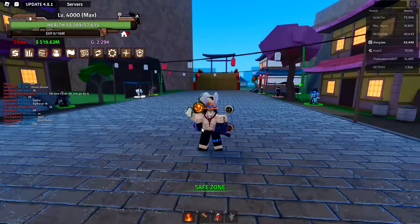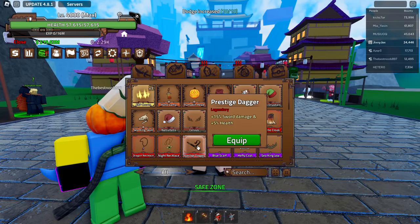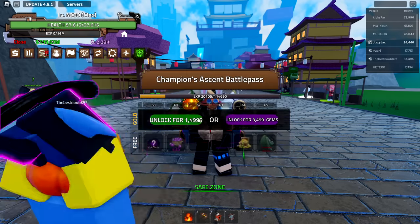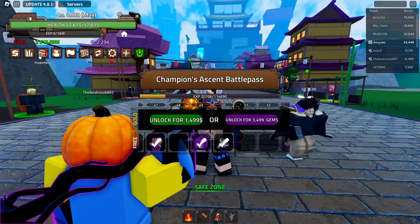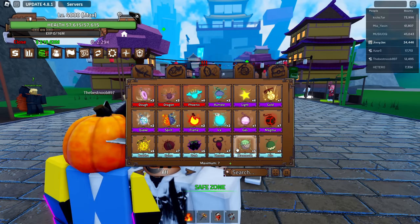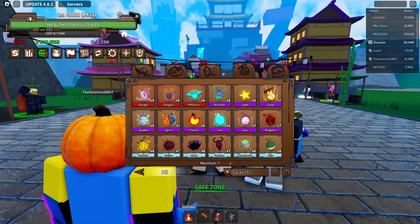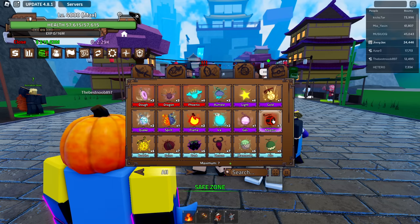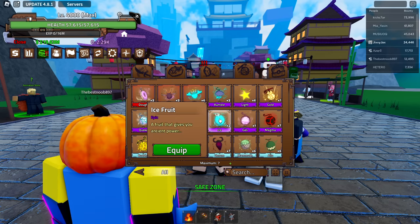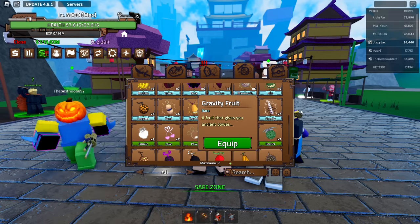I've already collected most of the items in the game. I now have the prestige dagger because I've made a decent amount of progress on the battle pass, but no progress on the other two drops. What we're gonna be doing this video is collecting a bunch more awakened fruits — I already have awakened flame and awakened dark, but we're gonna go ahead and awaken magma, light, ice, and also gravity.